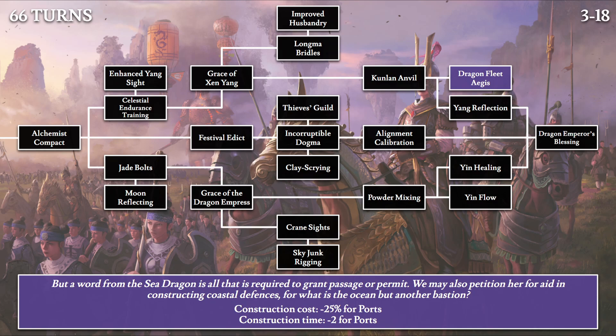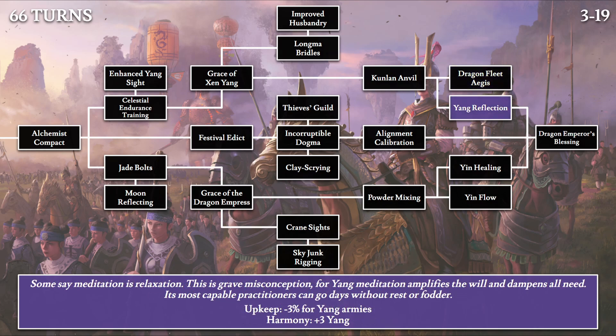Then Yang Reflection: 'Some say meditation is relaxation. This is a grave misconception. Yang meditation amplifies the will and dampens all need. Its most capable practitioners can go days without rest or fodder.' This is a plus 3 yang harmony tech, also reducing upkeep of all yang armies by 3%. This is akin to Taoist and Buddhist meditation practices where one goes days without food.